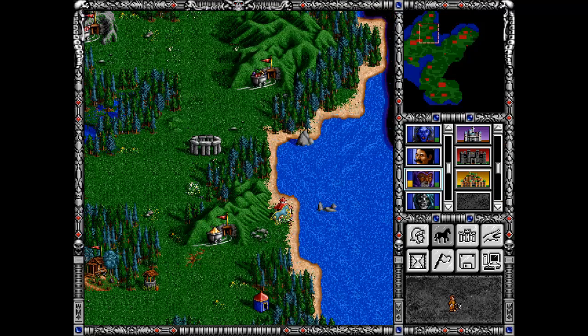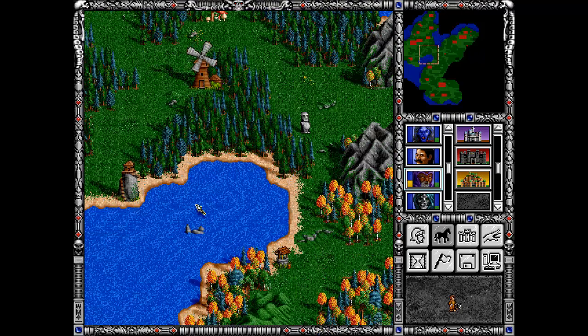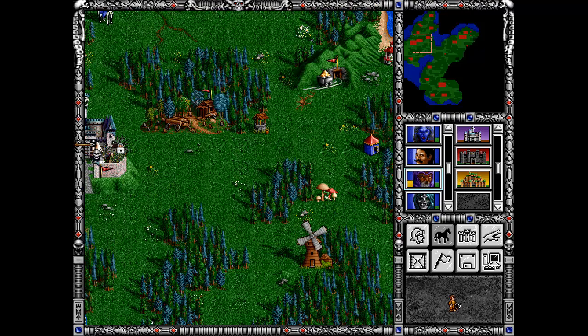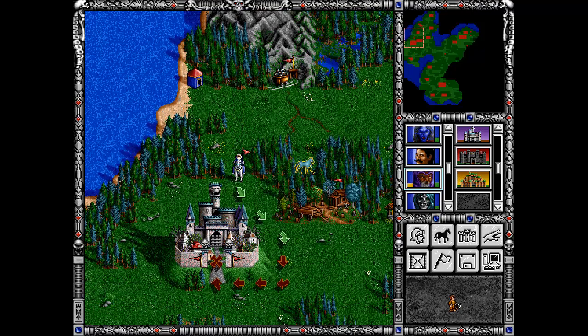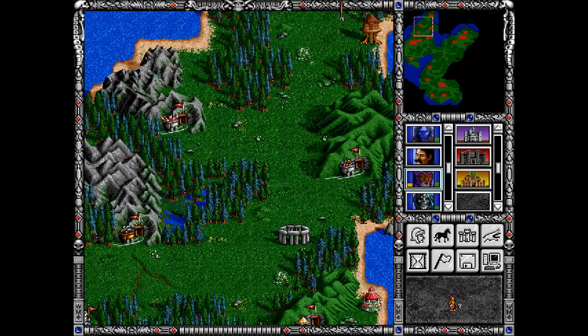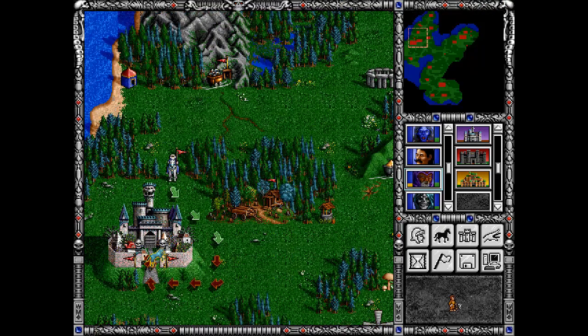So what can we do here? We have already visited this Gazebo — this one as well. Alright, just a second. This one already visited. I don't need to go to the witch's hut.